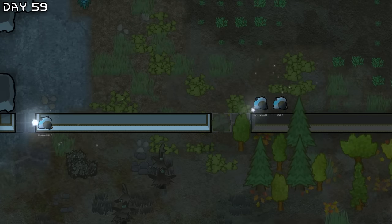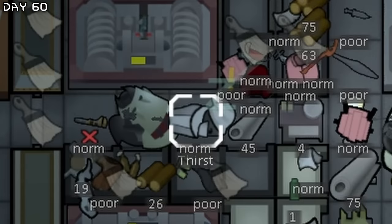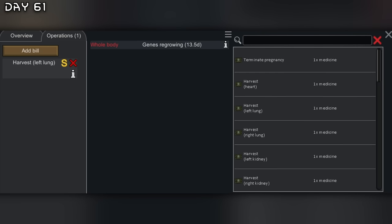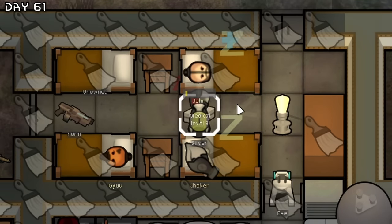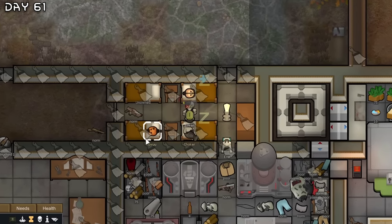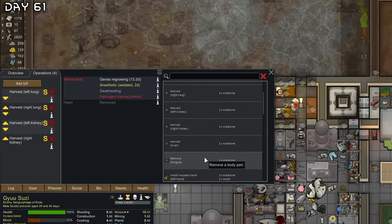The mechanoids are working on the southern wall. First is up — let's feed everyone. We can harvest all of their organs actually, we should do that. Silver is up, let's operate. Now when you harvest that, they will be in a death rest. Now harvest all of their organs.